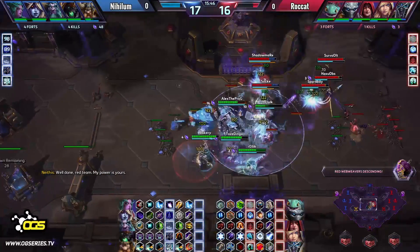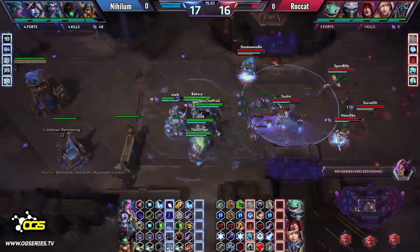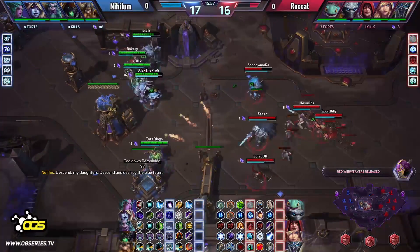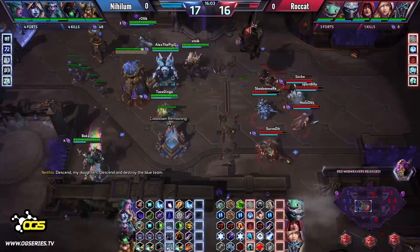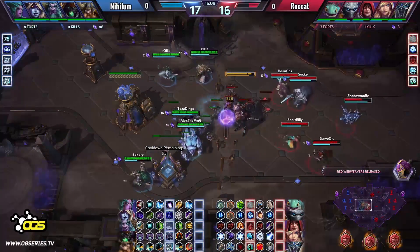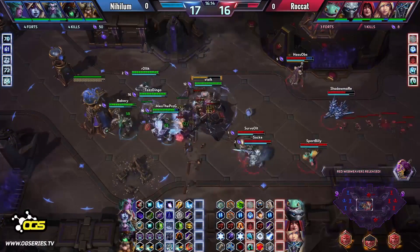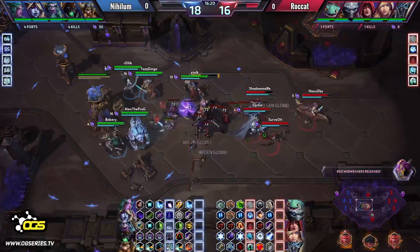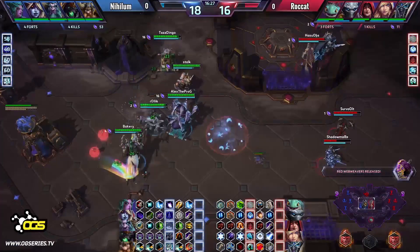Here comes the Water Elemental. Avatar being chosen, Sokka moving straight into the mid lane. Starfall and Army of the Dead have been used as well, the team is moving back. Sokka trying to follow up, Shadowmar already at top. Trying to get another hit in, Savold with a Frost Arrow but not getting too much stun just yet. The Webweavers are descending. Tazdingo at the front line trying to get his Barbed Shots in. Heroic abilities are all down on the side of Nihilum — they still have a couple up for their opponents, so Nihilum needs to be super careful.